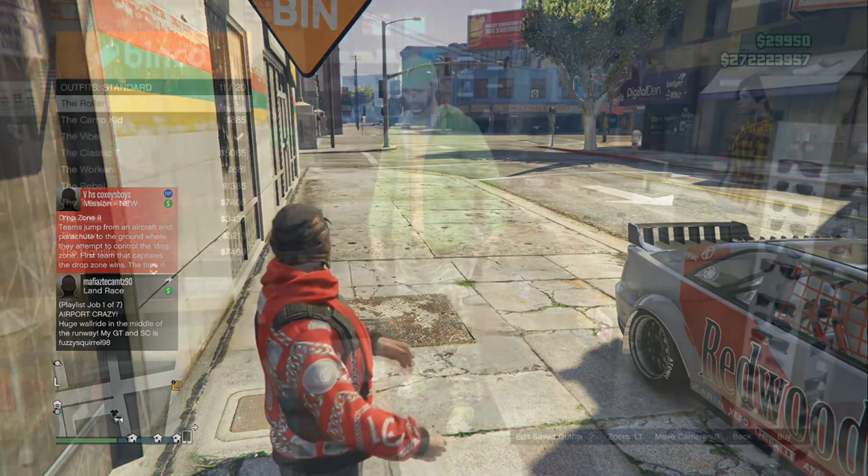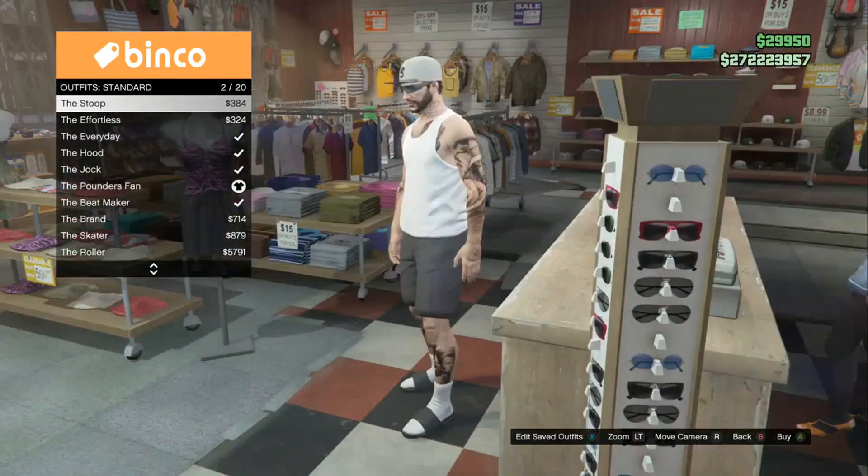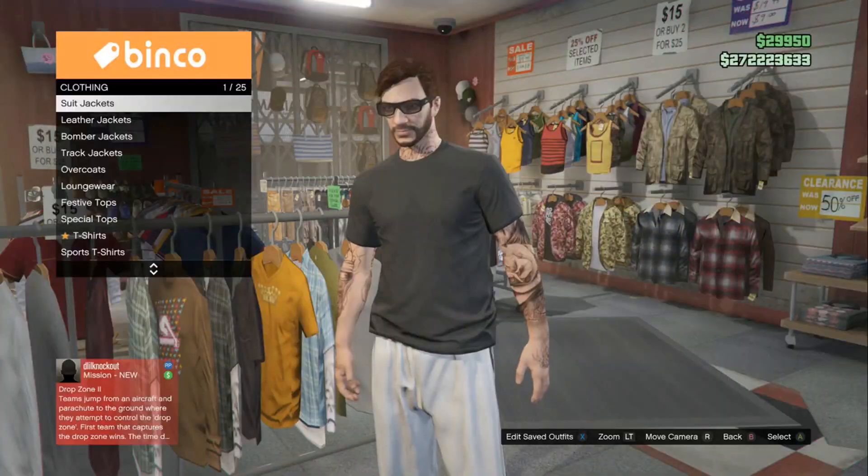Now for step 2, after you guys are a bodyguard for your friend's VIP organization, come to the front counter and pick any outfit. After you guys pick an outfit and equip it, back out completely, then go to the top section and put on no top.